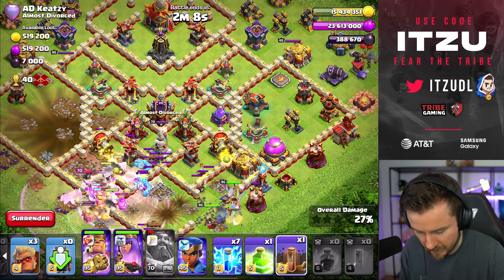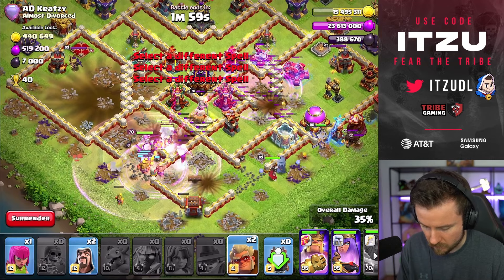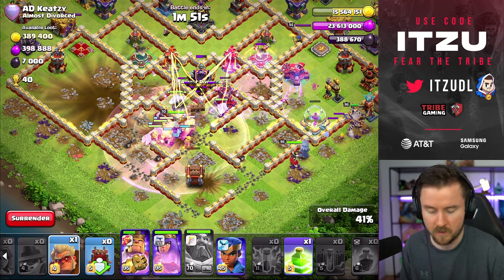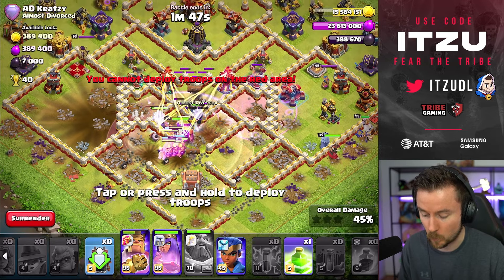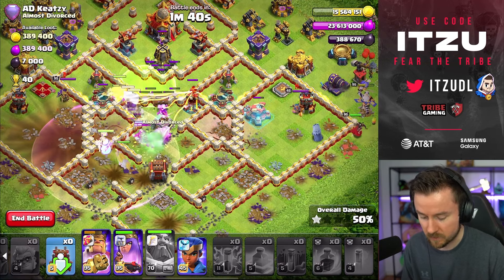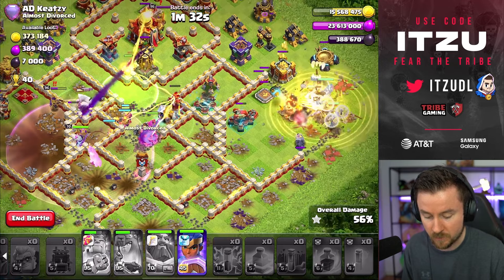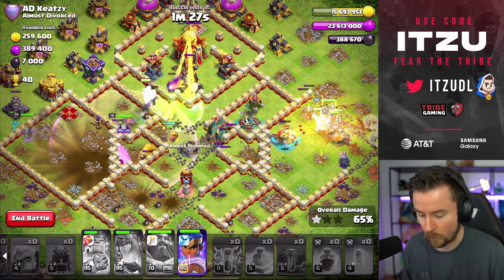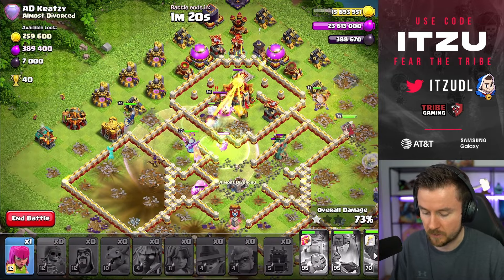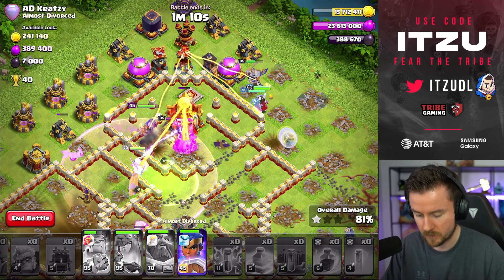I'm always using the lightnings a bit lightly because I'm unsure where to place them, but it's fine. King is around the outside which isn't the worst. Lock launcher is opening up the core. As I said, the worst nightmare for this strategy is walls — it sounds weird in the current meta where walls seem useless, but that's the biggest weakness for electro titans. You need to somehow overcome that and then you're completely fine. Let's add the royal gem here for the defending queen — she's quite annoying. King ability to take out the scatter, and we're slowly making our way towards the town hall.